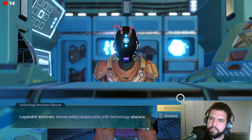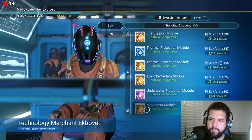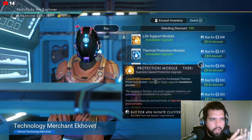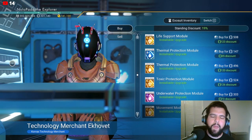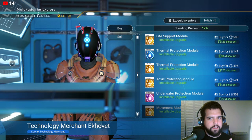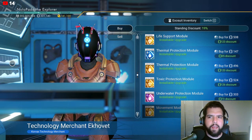Exosuit technology merchant. Movement, I'm going to buy one. Look - depending on your standing with the factions you have right now, for example, standing discount: 19%. Since I'm not the most famous with the Corvax, I get this 19% discount, but the more you upgrade your standing, the higher that discount.